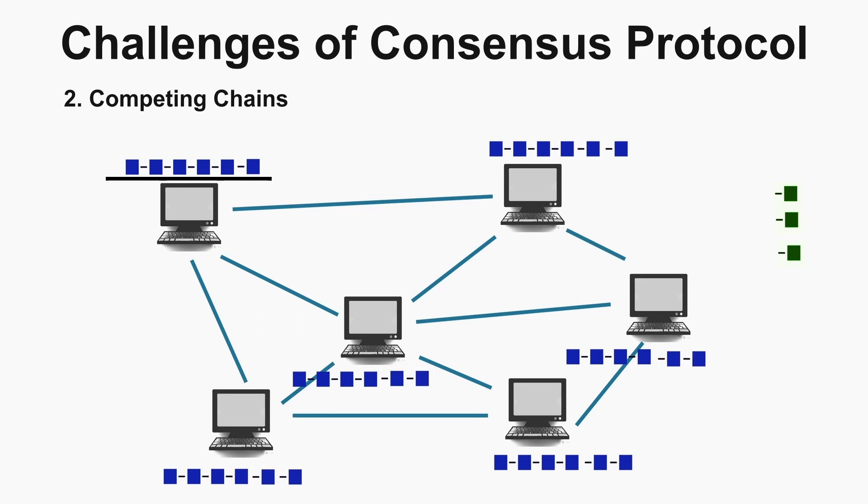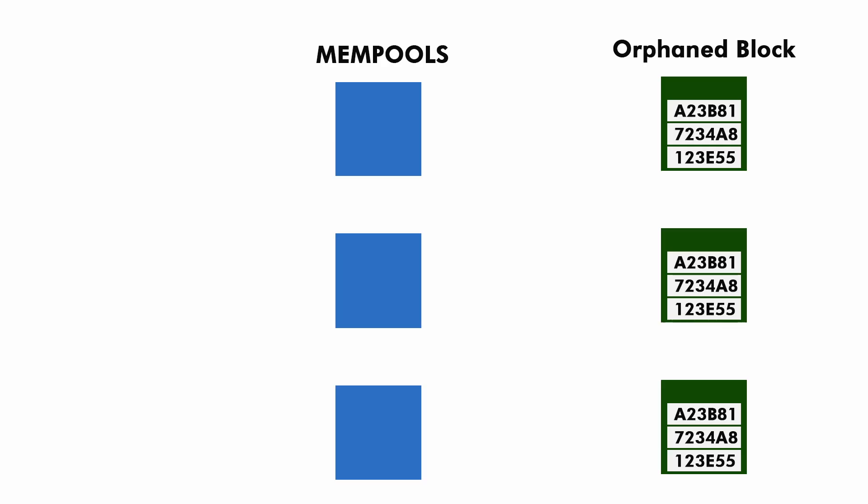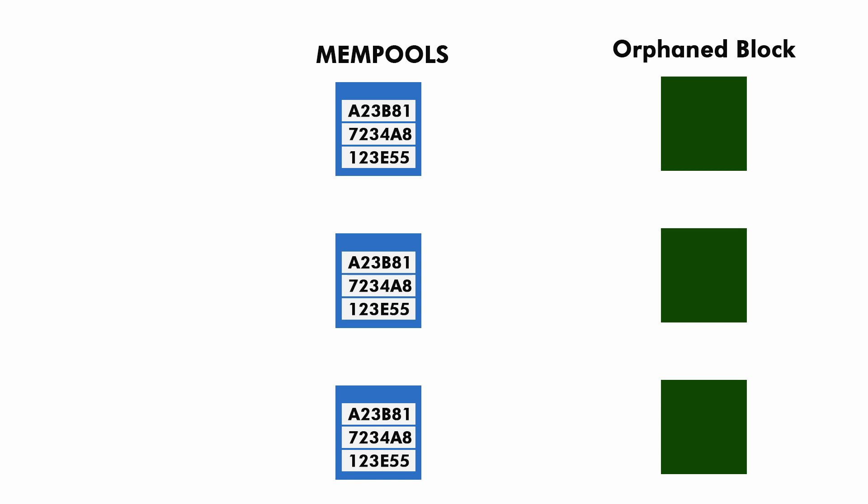The blocks of the losing chain — the conflicting blocks — are called orphan blocks. In this video we will look at what happens to those orphan blocks. If you see here, there are some orphan blocks which are not part of the main chain. You can see the details of the orphan block: transaction hash, timestamp, number of transactions in that block, fee, and the one who mined that block. When a block becomes an orphan, all the transactions in that block are released back to the mempool of the miner of that block. If some of those transactions have already been added by another miner in another block, they are removed from the mempool, and the remaining released transactions will be added to some other block.